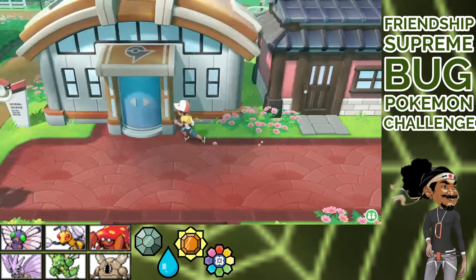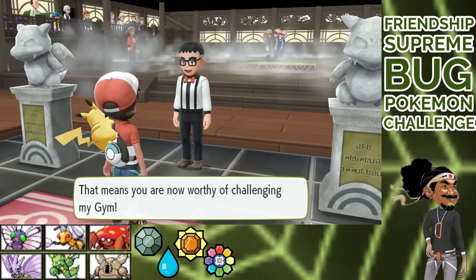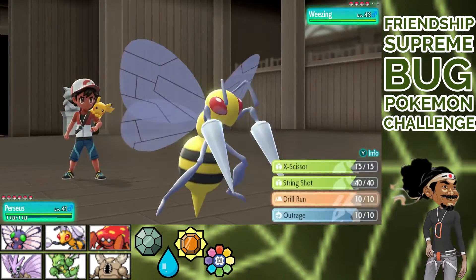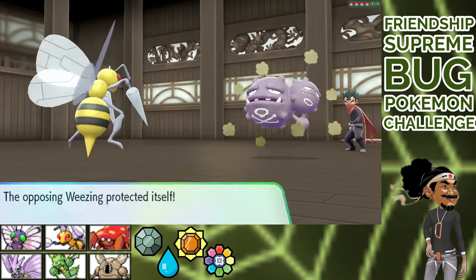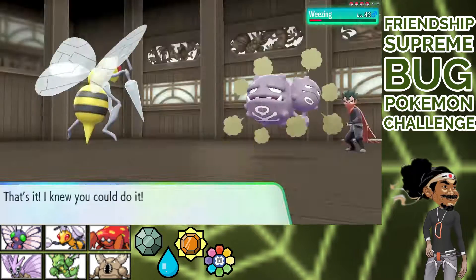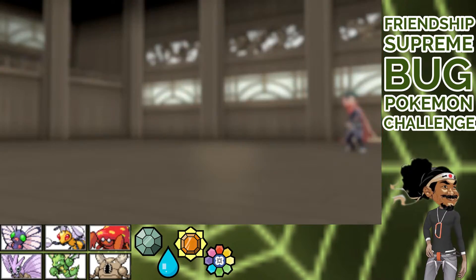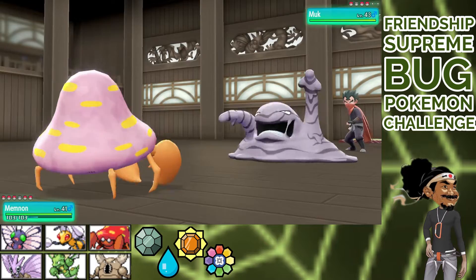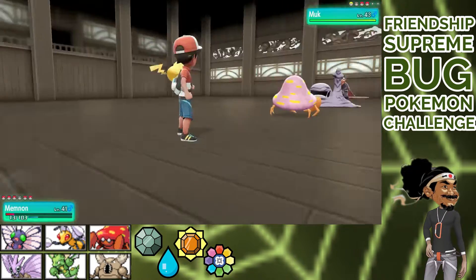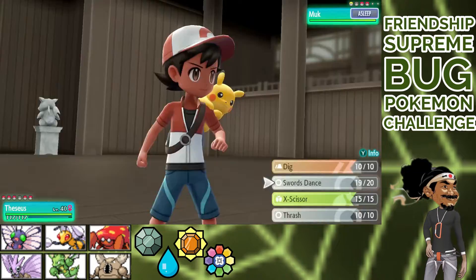After clearing house of course. Koga starts with Weezing, we start with Perseus. Koga protects — I'd be scared too. Drill Run? Not as much as I thought. And he goes for the dirty explosion. Both pokes down. Next, Memnon vs Muk. Sludge Bomb hurts, but we can give him the Z's and switch to Theseus. Swords Dance, dig, done.